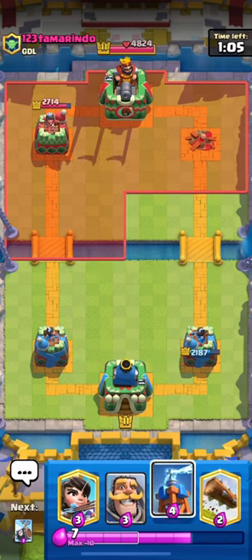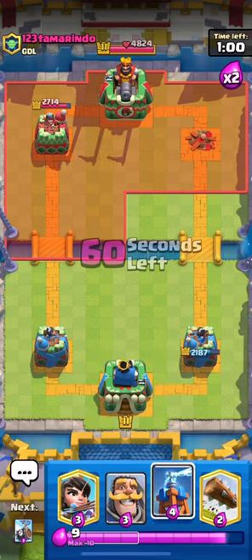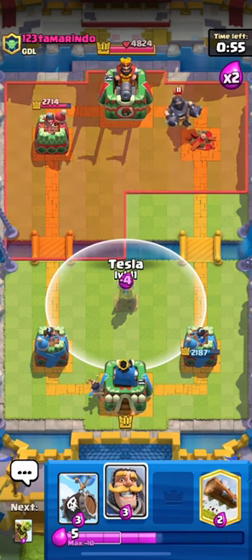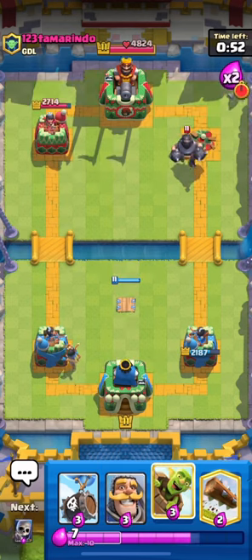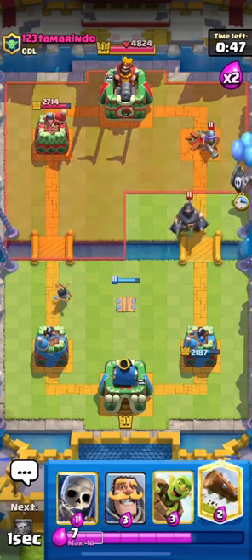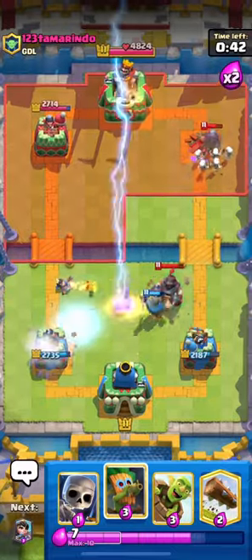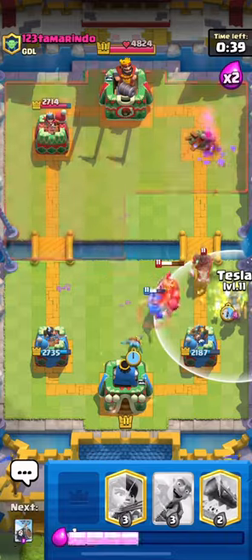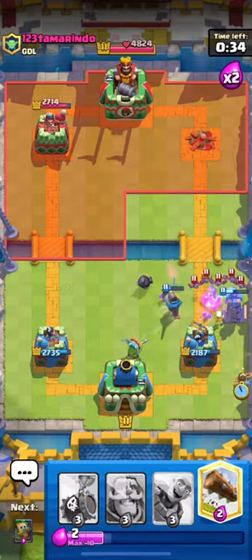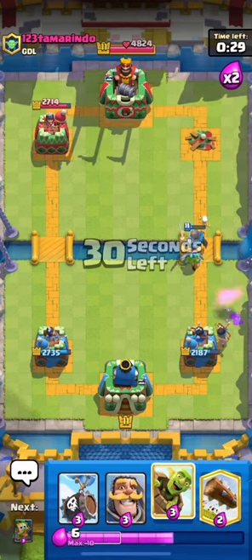Now we just have to defend. One way you can defend with this deck, since it has a very quick cycle, is just putting teslas in the middle. You can get so many teslas down if you put a tesla and then use your fast cycle with a princess, log, goblin barrel, whatever. A tesla in the middle usually defends pushes coming from both lanes. Look at this tactic — we use the skeleton barrel to drag and stop the musketeer. She kills the skeleton barrel, but all the skeletons actually kill her. We can use another cycle tesla to take care of the hog and the bats. That's the power of this deck — how fast it can cycle.